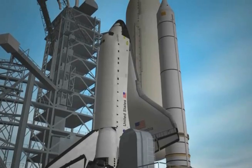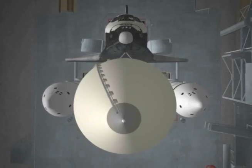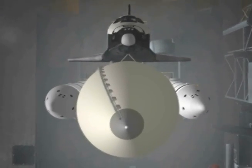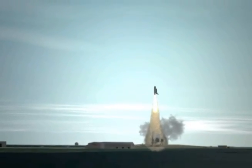T-minus ten, we're go for main engine start. Seven, six, we have main engine start. Three, two, one, booster ignition and liftoff. Booster ignition and liftoff for Columbia, First Space Shuttle, and the shuttle has cleared the tower.